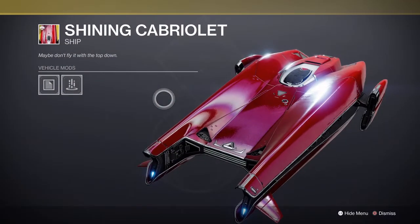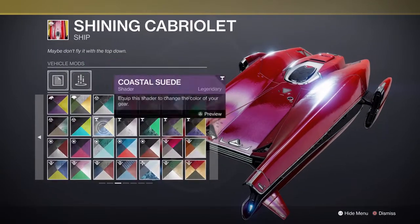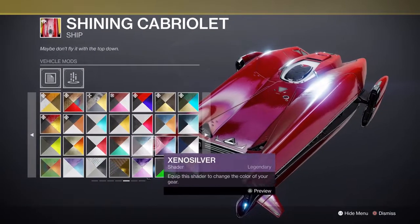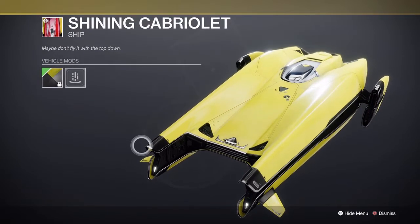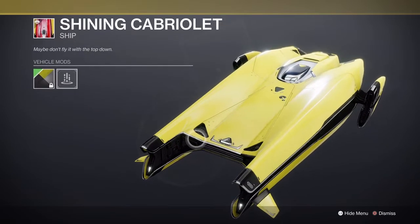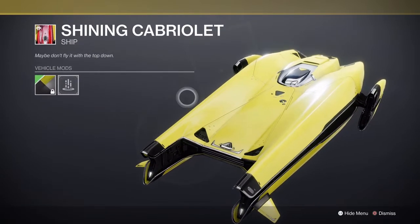This ship looks dope — damn, this looks like something off Star Wars, I swear. Let me just find the right shader. Oh yeah, there we go. Damn, that looks like Episode 2 Star Wars, the Obi-Wan and Anakin chase scene of that bounty hunter. This looks like the ship that Obi-Wan's in. That looks pretty cool, I'm gonna grab this — hopefully get enough bright dust.